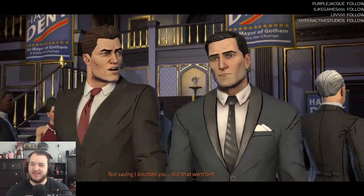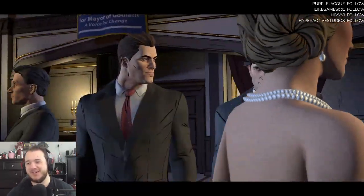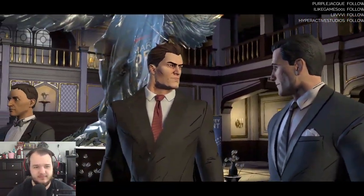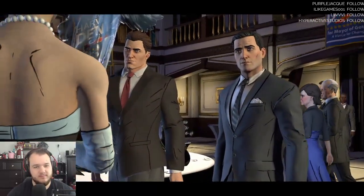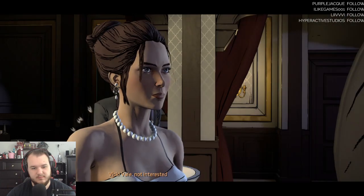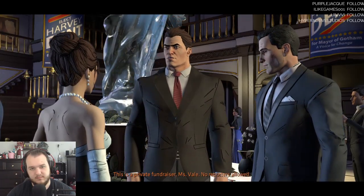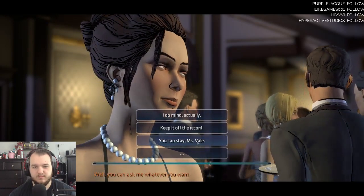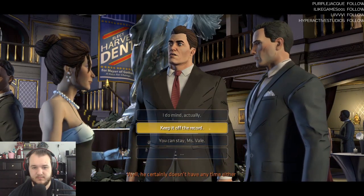Streamer: 'At least they don't keep bringing up the parents.' Harvey Dent introduces himself to Vicky Vale, reporter for the Gotham Gazette. Harvey: 'This is a private fundraiser, Miss Vale — no reporters allowed.' Vicky: 'You don't mind if I stay and ask a few questions, do you, Mr. Wayne?' Harvey: 'You can ask me whatever you want at the press conference tomorrow.' Vicky: 'I'm here for Mr. Wayne.'